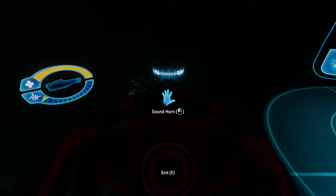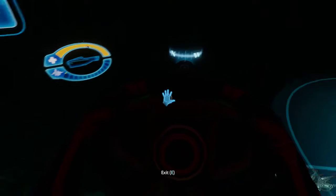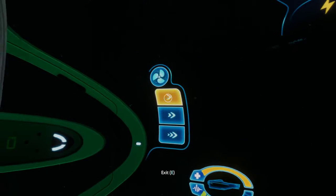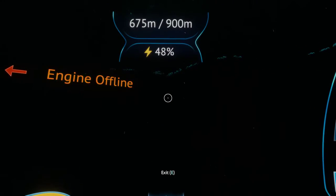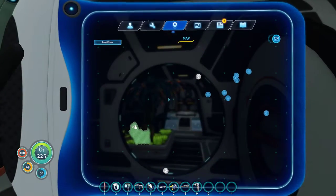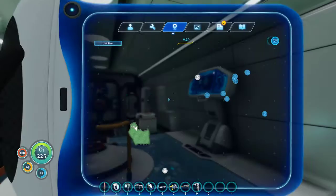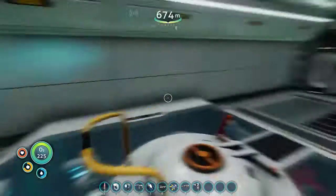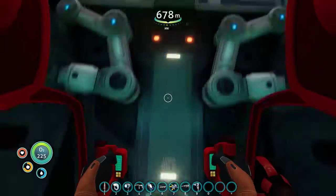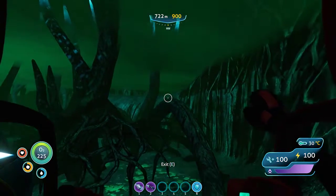Regardless, I'm hitting the Cyclops as close to the entrance as possible. Disable silent running, stop the engines — yes, this is the thermal vent area. I should stop the engines for the Cyclops. There is also a map for the Lost River. It doesn't actually map anything, it just shows the outline, but at least it shows me where the exit is. Anyway — prawn suit time.